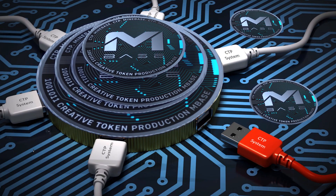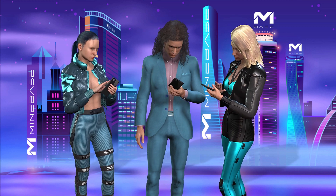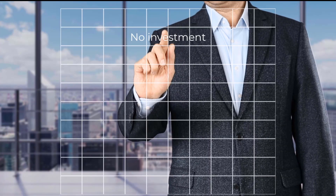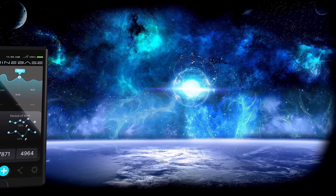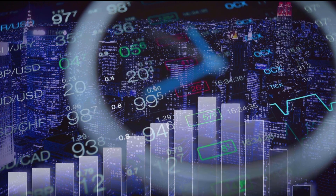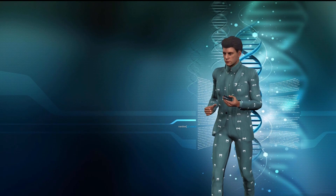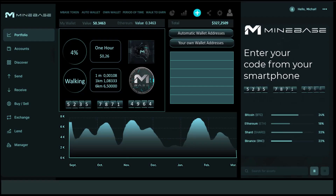Every user has the possibility to use the CTP system with their smartphone. Time is the factor. When you turn on the app and press start, you get $0.26 from $6.50 per hour. We call this a period of time. That means you can carry the phone with you and create a token without having to invest anything. Instead of a complicated calculation as with Bitcoin, 4% of $6.50 is credited per hour. That means you need a certain amount of time to create the token. The more tokens that are created, the higher the price will be and the longer you need to create a token. At the end of the time, when you reach the $6.50, a code appears. You have to enter this code in your back office at Minebase to create your token.